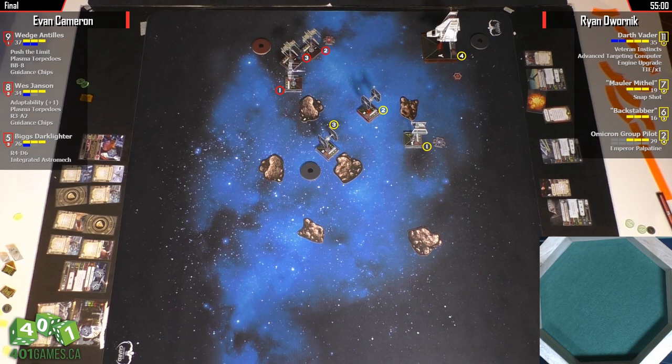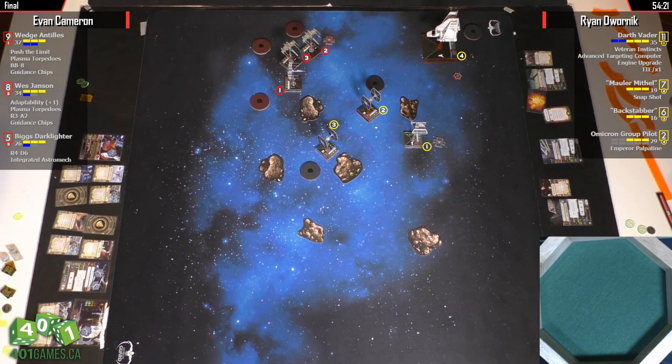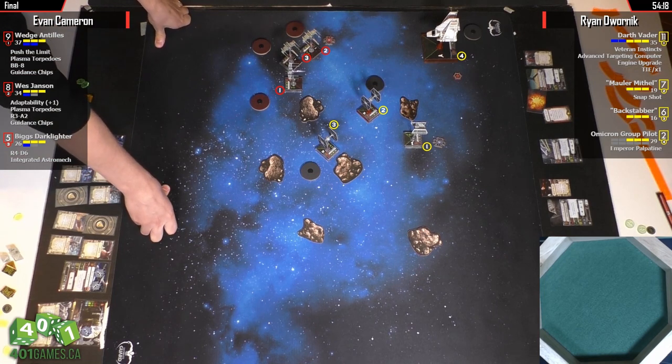The shuttle has one agility, but Wedge drops it. So just let Wedge finish it off with focus and target lock — as long as you don't get blocked by Mithil. Backstabber's just going to run hard one. Mithil might jump into a blocking position because he can Snapshot. If I were Biggs, I would take Biggs into a blocking position on Mithil — take the Snapshot, sure, but then Mithil can't go up to block Wedge.